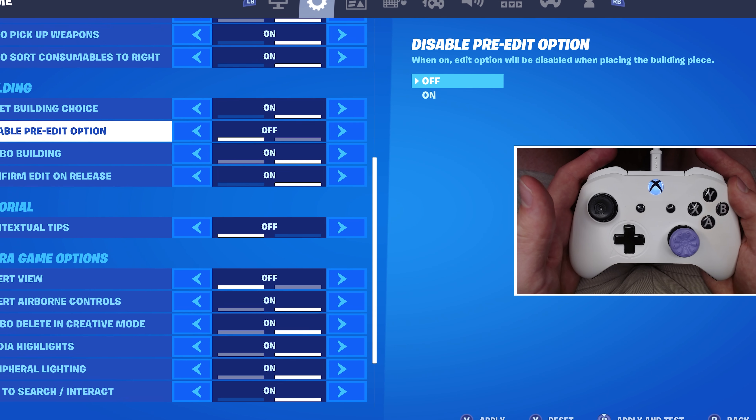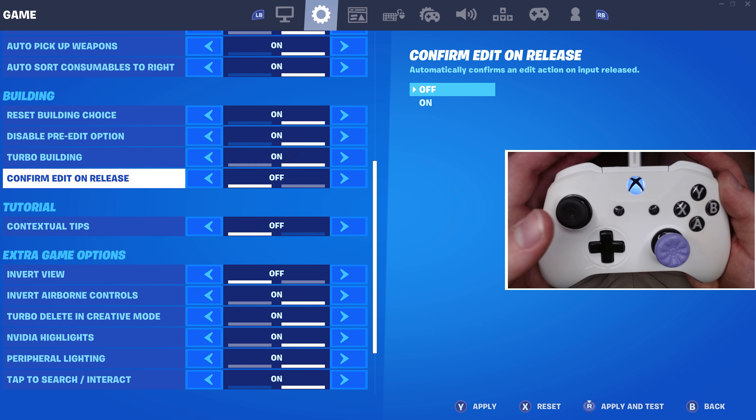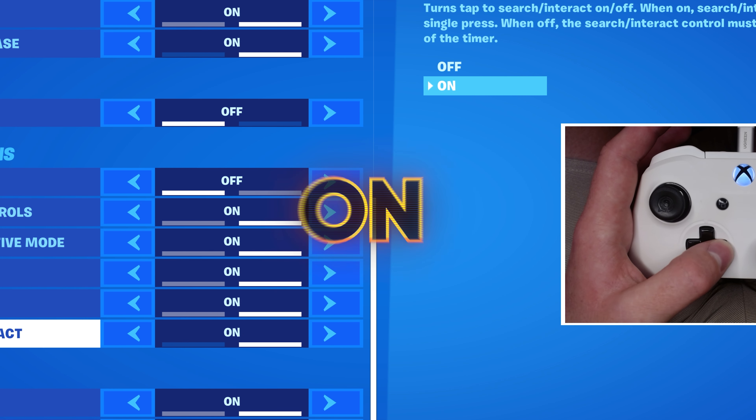Reset building choice, on. Disable pre-ed option, on. Turbo building, on. Confirm on release, on. Tap to search, turn that on.